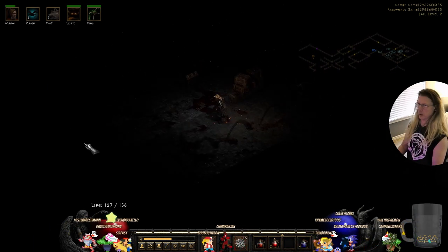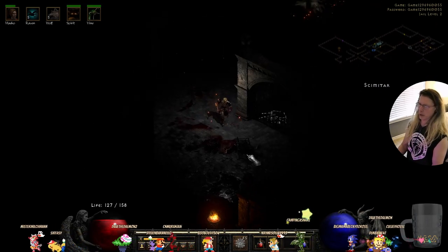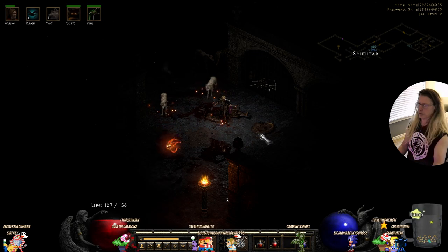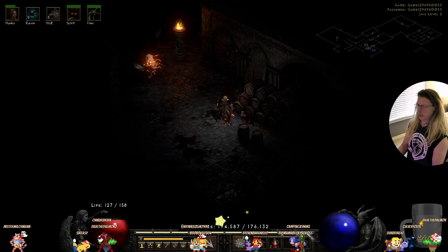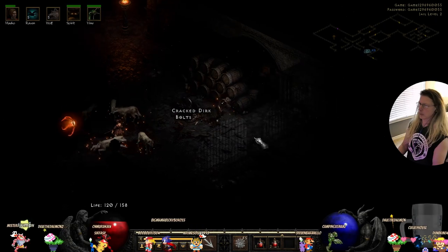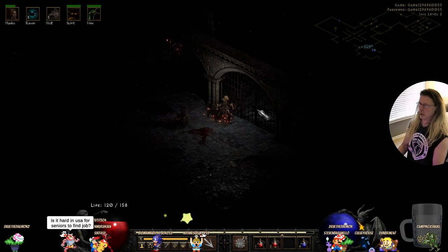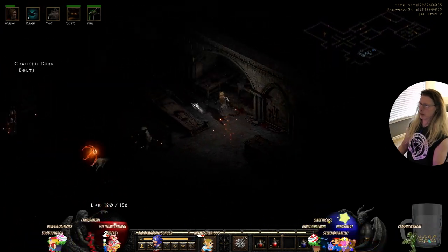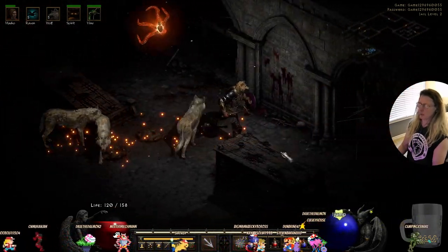Let's look at the rest of the level. I like to explore even though we know that leads to jail level three. We found it, but I want to explore the rest of the level. We're almost ready to level up — that's good. Let's go in here first. What's in here? Torture devices. Look at that — that's horrible.